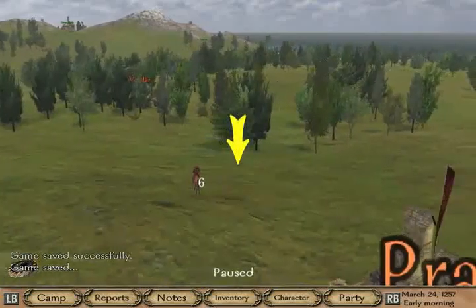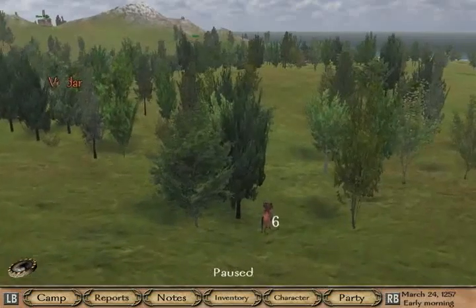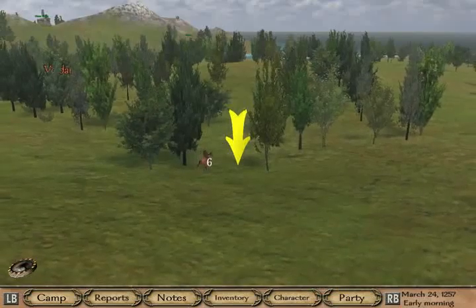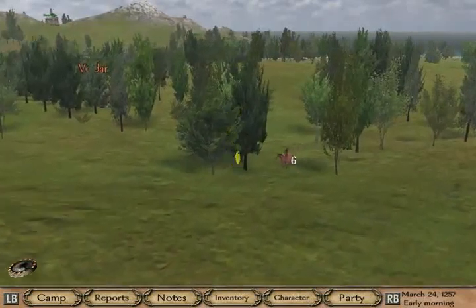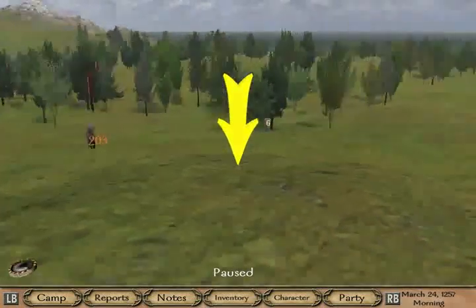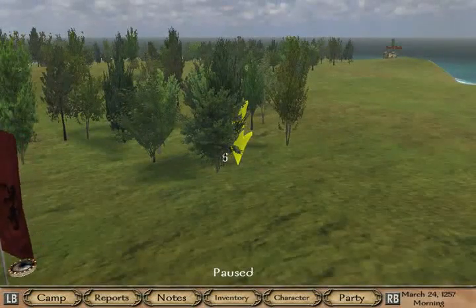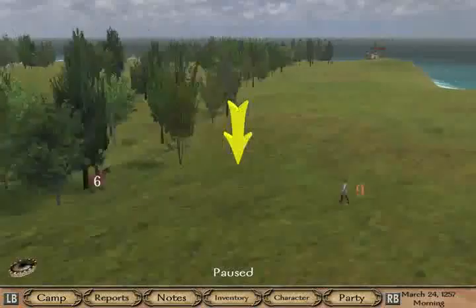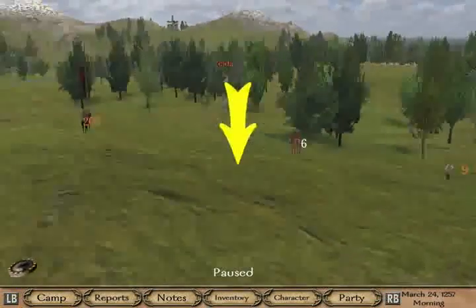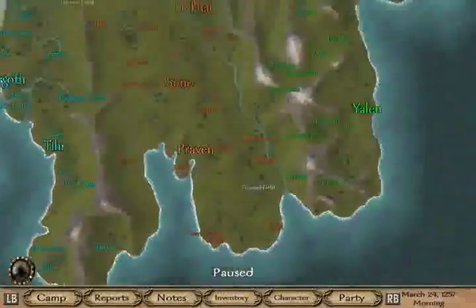I'm looking around, seeing who I run into. I want to improve my own stats and make some currency for my militia. Who is this somebody? Nope, it's a village farmer. Anyone in orange is part of this area — so this part of this area is orange.